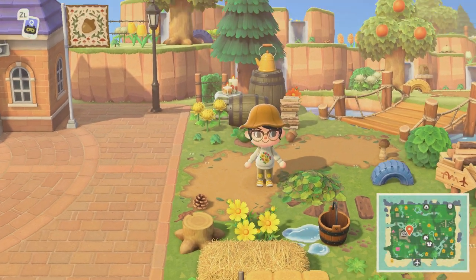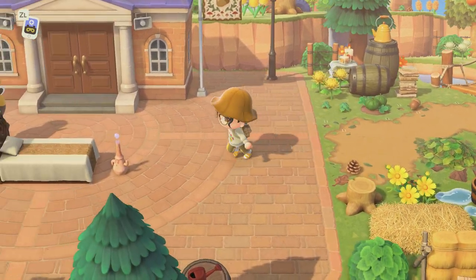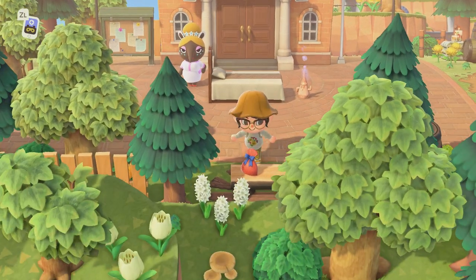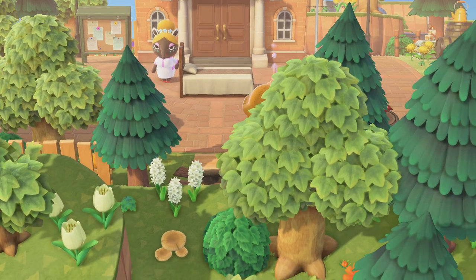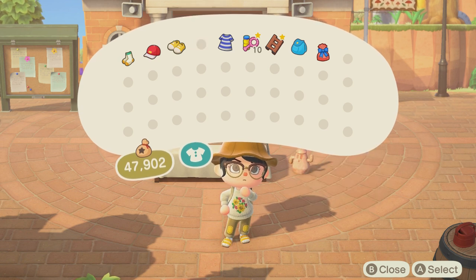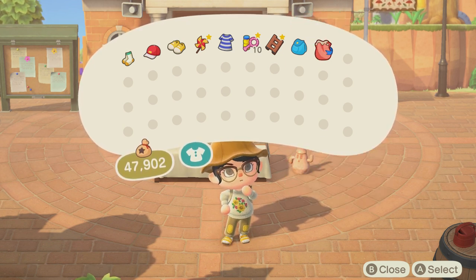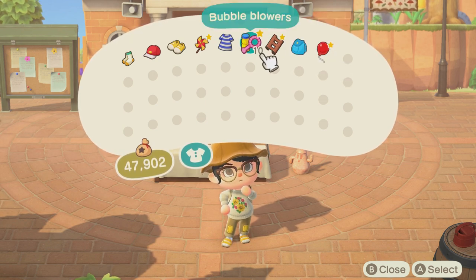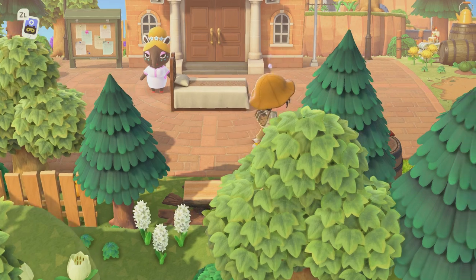Oh, that's adorable, I love it — I match the island now, yay! Here's her resident services. Are there more presents here? Oh, a pinwheel! And a yellow balloon — I'm going to hold the pinwheel because it is adorable. Alright, now we're ready to explore the island.